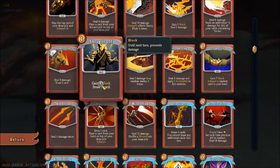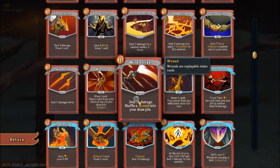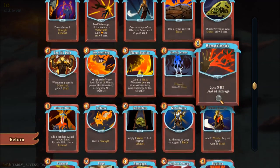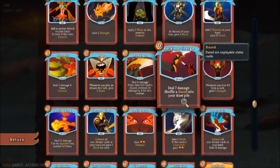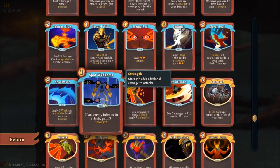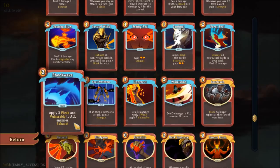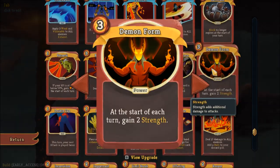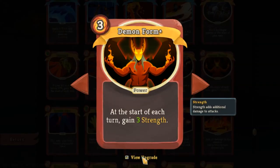Another strategy the Ironclad has involves boosting its strength, and it has several cards that allow you to do just that. Spot Weakness will give you a guaranteed way of gaining strength as long as the enemy is doing an attack that turn, but one of the most powerful ways is Demon Form. Demon Form basically gives you strength every turn and is a great ramping card for dealing with bosses.